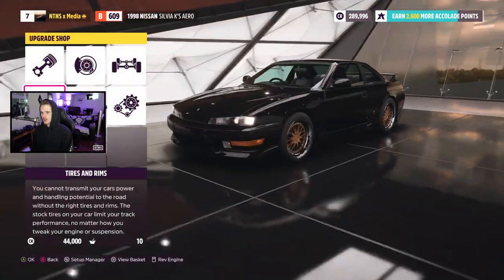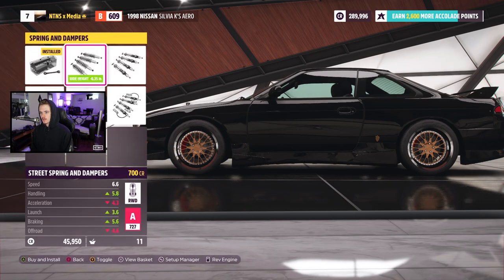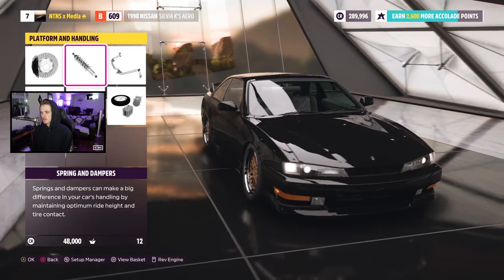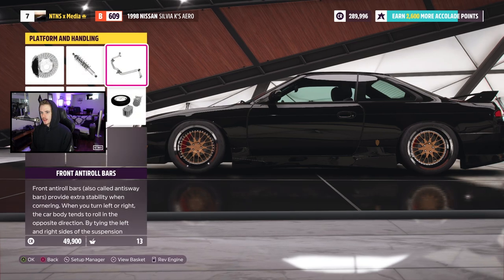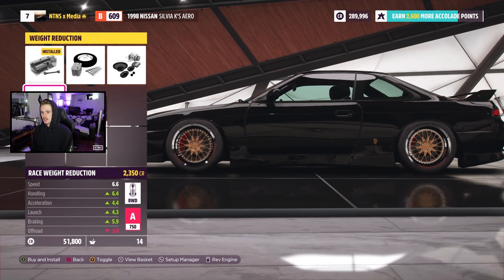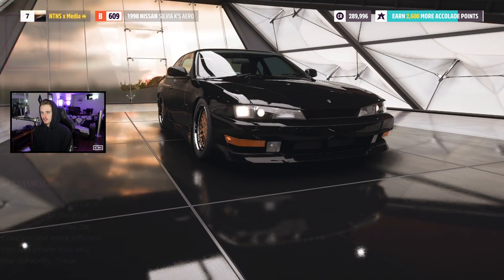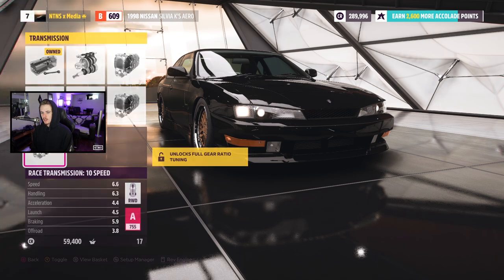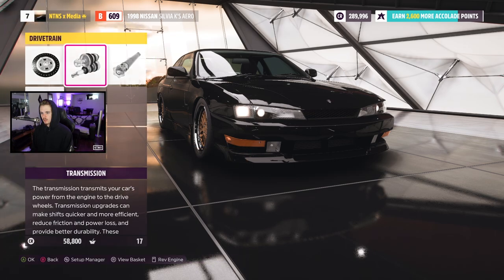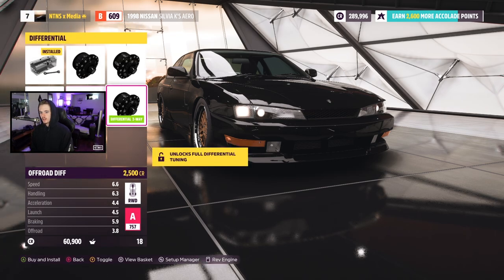We're gonna lower the car. For brakes — obviously it's a drift car so we'll do all of that. Drift springs will get us some extra steering angle — looking pretty nice. We'll do the roll bars and gut it as well. For transmission, we're gonna want clutch and all those parts. I don't know about a race 10-speed — I think we'll stick with a six speed.